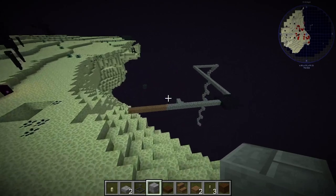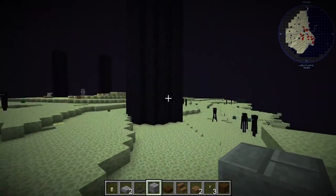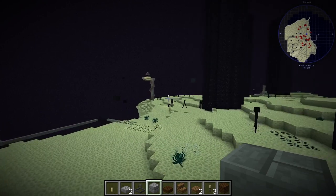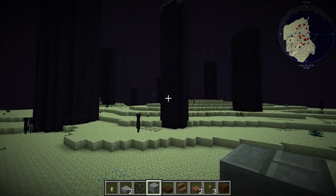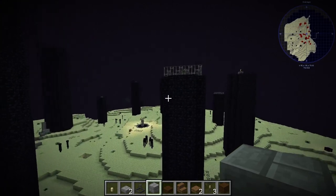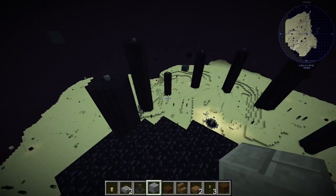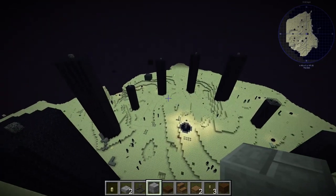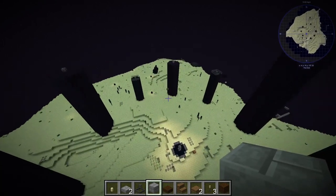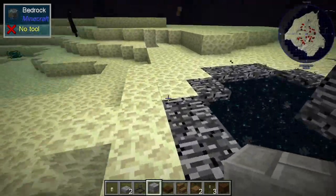We built a bridge out and a staircase up, emerging on top where there was an ender dragon to fight and hordes of endermen. Mike suggested putting a pumpkin on your head so the endermen wouldn't notice you looking at them - it turns out he wasn't making that up, it actually works! After a long debate over whether he was trolling us, a couple of us put pumpkins on. We scaled the towers to destroy the crystals that power the ender dragon, then took endless potshots with bows until we defeated it. The killing blow was actually applied with a sword.